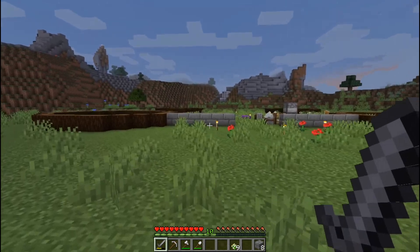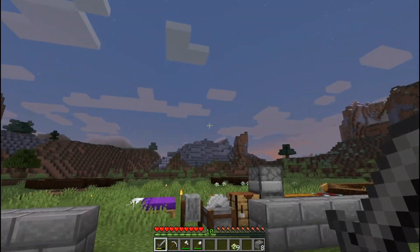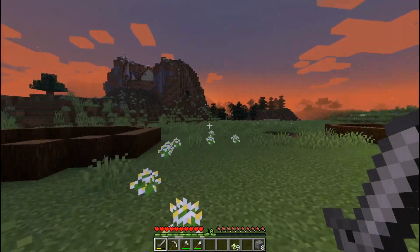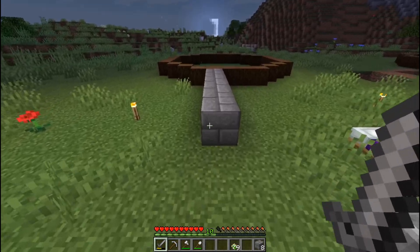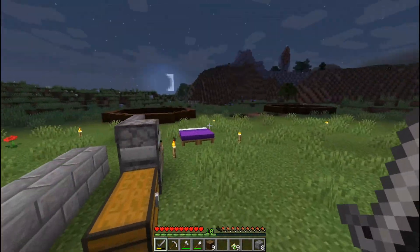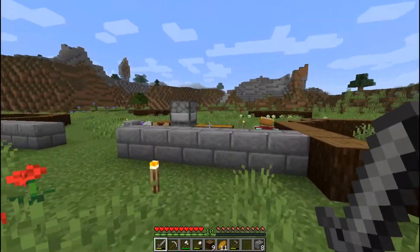Now you guys can kind of see the base design — I'm gonna have four pillars going around like this, then stone brick walls in between, with an entrance right here. Probably have some fences on top, come inside, and then have a nice actual house right here in the middle with this castle wall around it. I think it's gonna be a sick idea. I'm definitely gonna need to get more stone brick and wood — I'm pretty much already out of wood so gotta go get more.